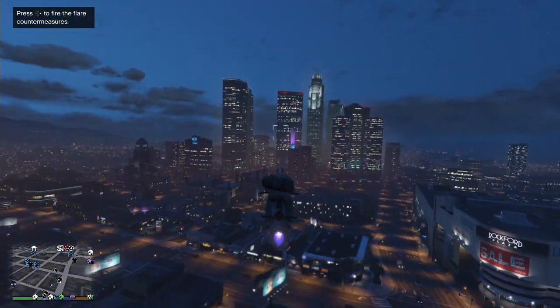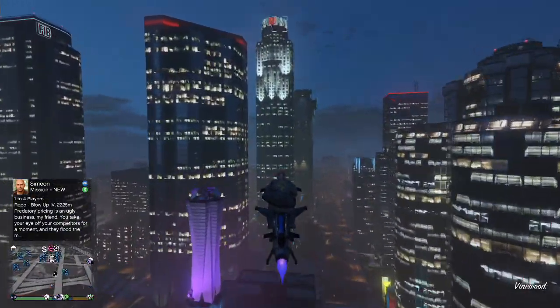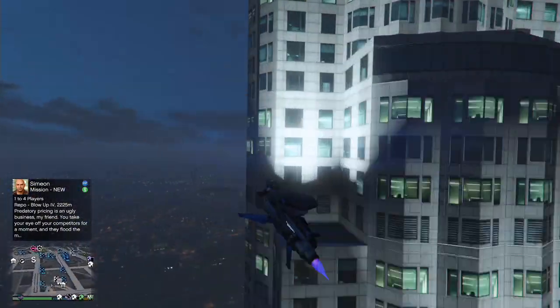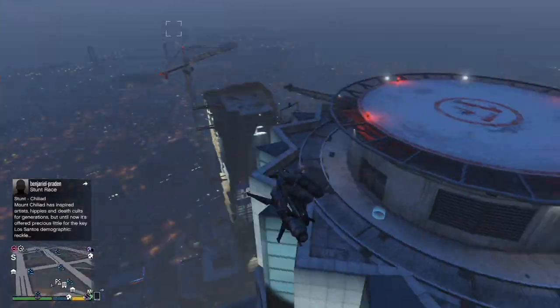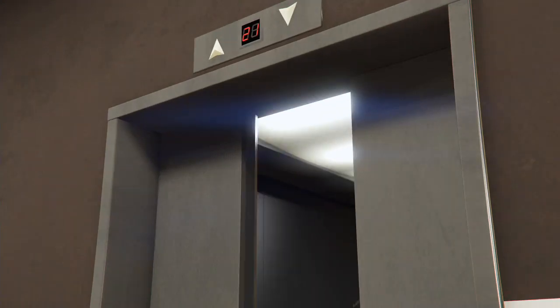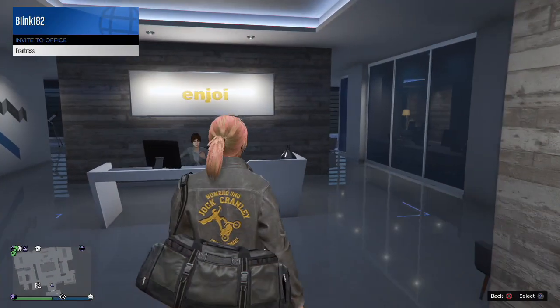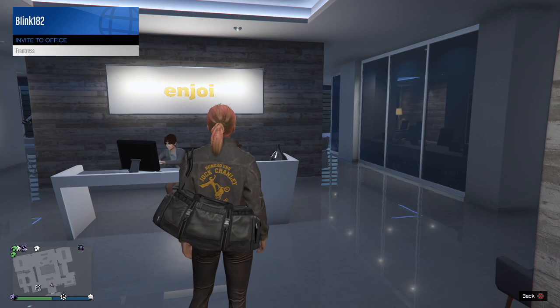The first step to doing this glitch is you just need to go to any of your nightclub basements — that's just to get the nightclub loaded in your map, and it will then stay loaded. Next you want to go to your office, and you will need a friend just for a couple of minutes, so I'm going to invite my friend here.